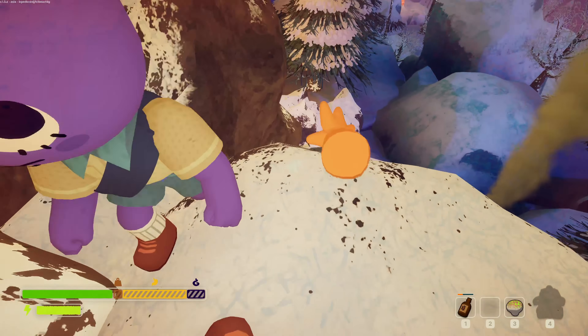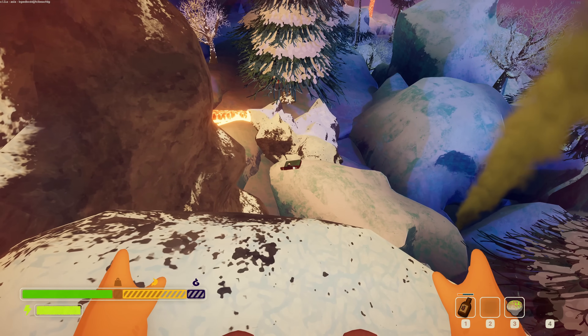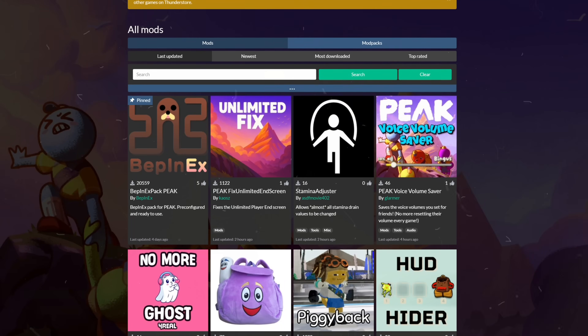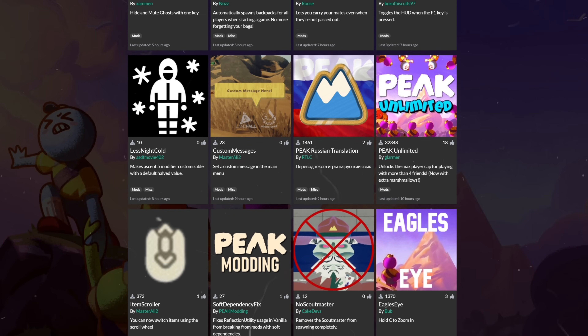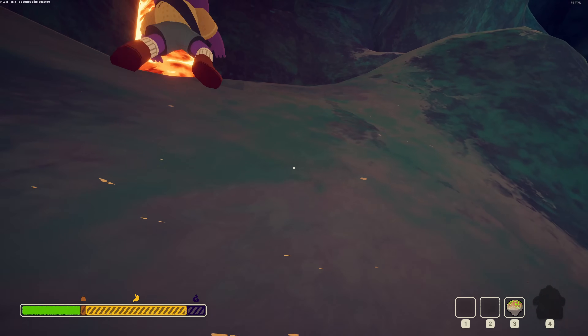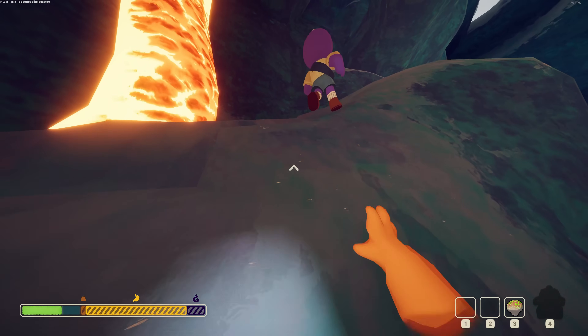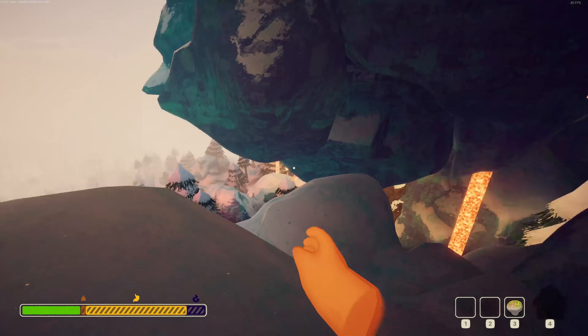This is the same step for other mods in PEAK as well — simply drag the .dll file into the plugins folder and you're set. With the link below, you can head to the Thunderstore website to see all of the available mods currently available. If you have any more questions or are facing any issues, feel free to let me know down in the comment section below. And for now, happy climbing!